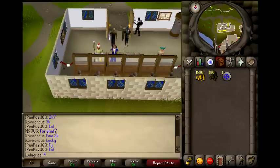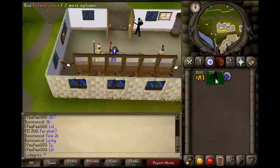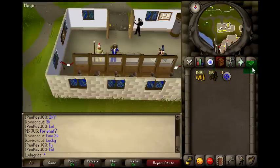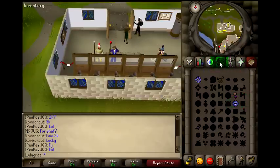Hey guys, today I'm going to be showing you how to get level 1 to 30 farming in relatively quick time. The first thing you're going to need is 1.5k if you're just now starting off. If you already know how to do farming, this doesn't really apply to you. The second thing you're going to need is at max 100 potato seeds, and if you have at least level 45 mage, bring a Camelot teleport — or you can just bring a teleport tab.